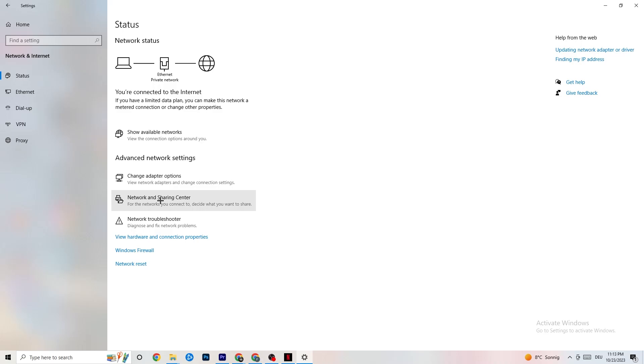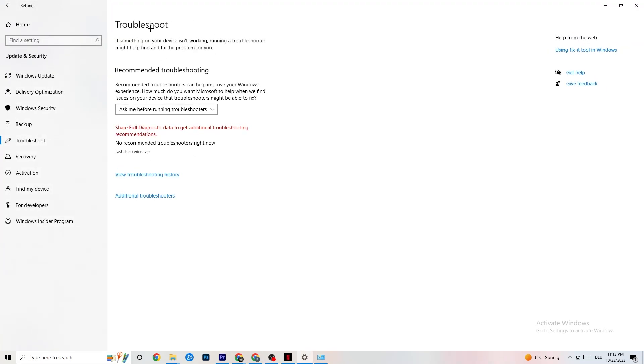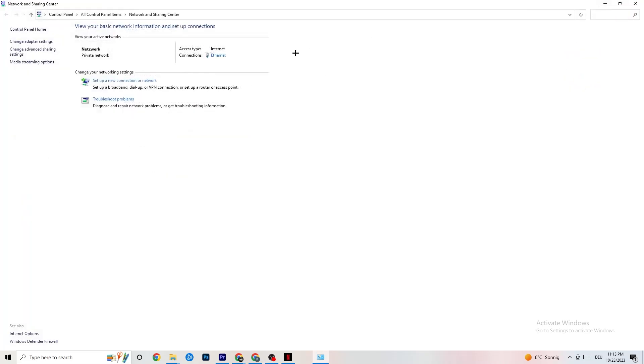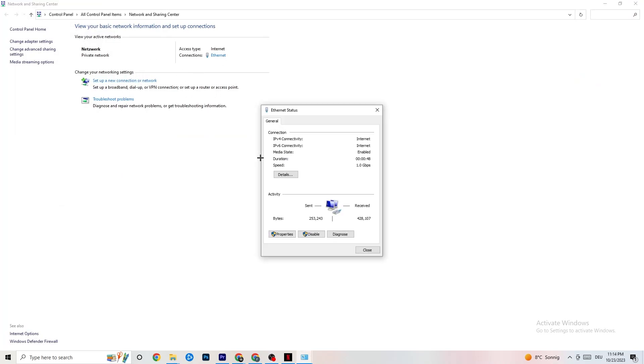Close that and click onto Network and Sharing Center. Once it pops up, check what your access type and connection type are. It should say Internet. This could also be a problem if they don't match. Next, click on Troubleshoot Problems — it will redirect you to the Windows troubleshooter. If it doesn't find anything, you can close it down and go back.